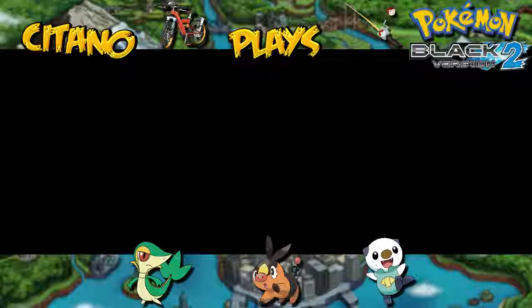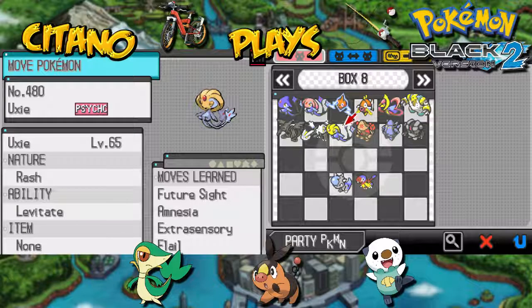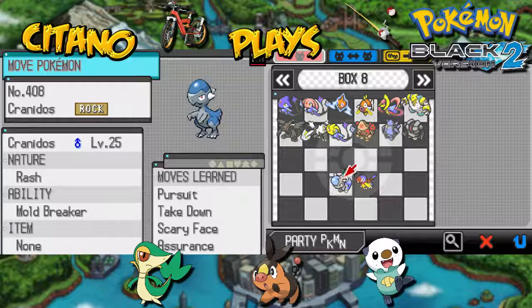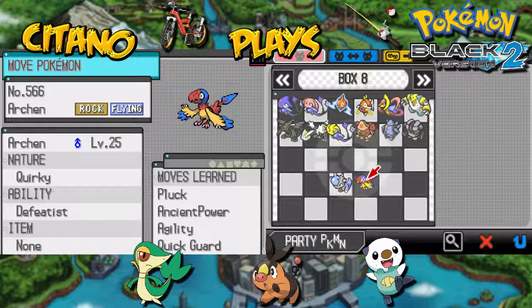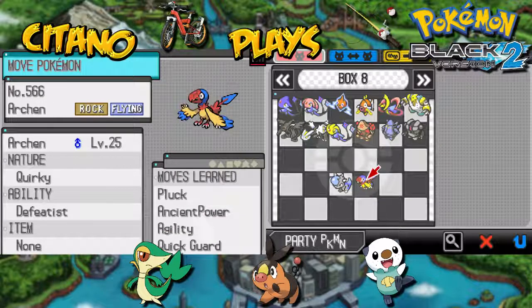Let me just show you the Pokemon I mentioned. Here is Axie, just captured last time — Future Sight, Amnesia, Extrasensory, and Flail. But we also got these two: Cranidos and Archon. Archon is a Pokemon you can only get from fossils, and you can get them from Twist Mountain once every day — you get some random fossil. This one is generation 4, this one generation 5.